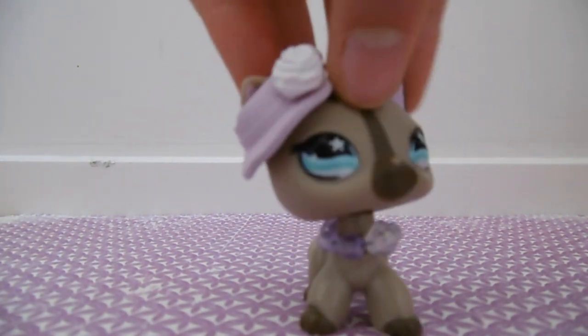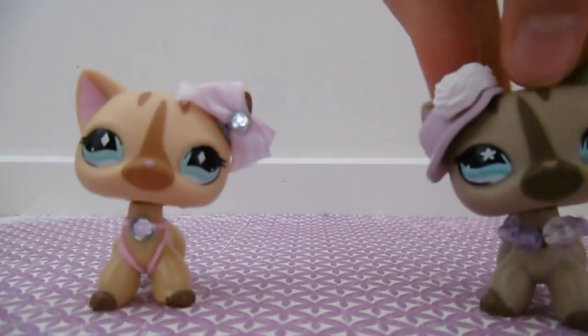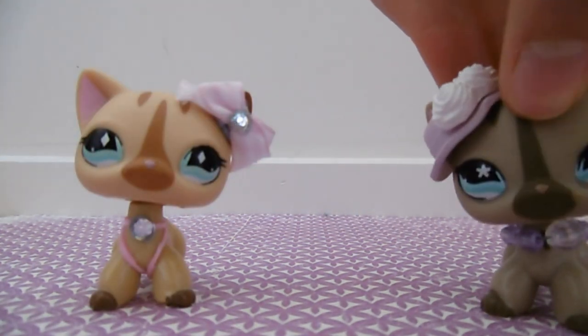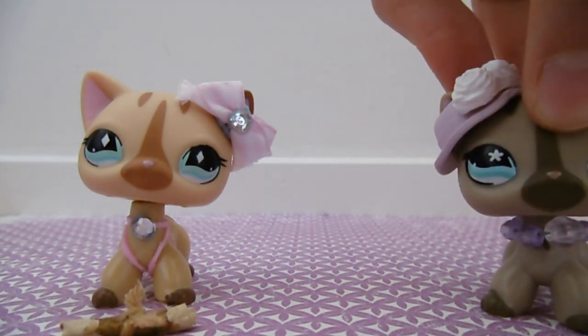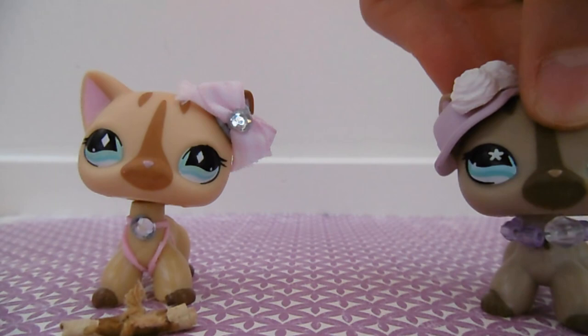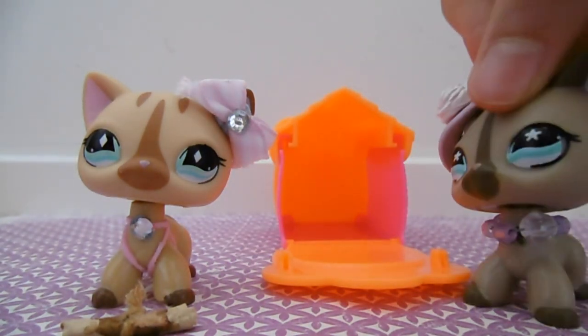And last of all, these are the things you'll need: your best friend, a fake treasure map — really just one that you've made yourself — and a lockable cage. Now let's get going.